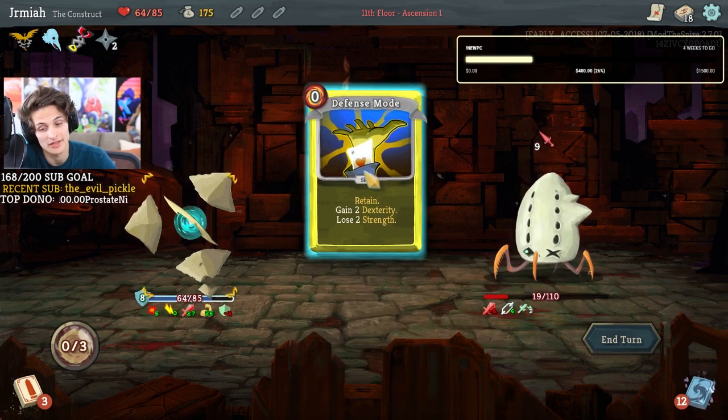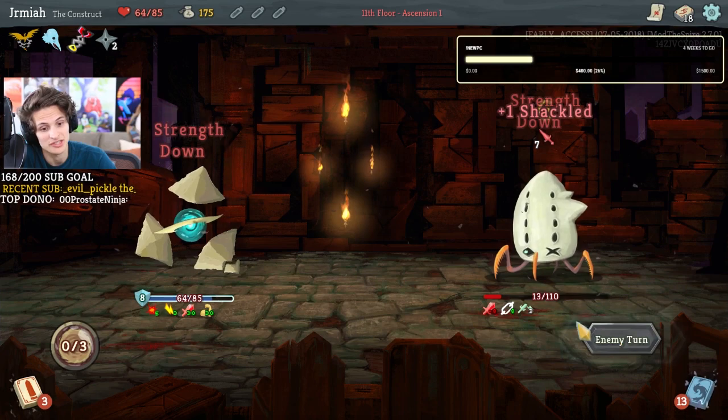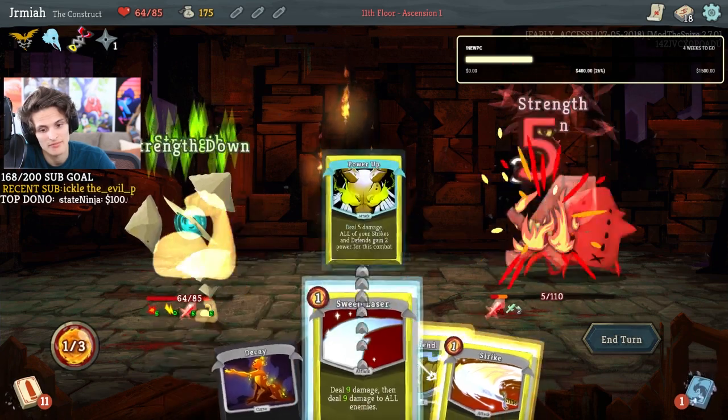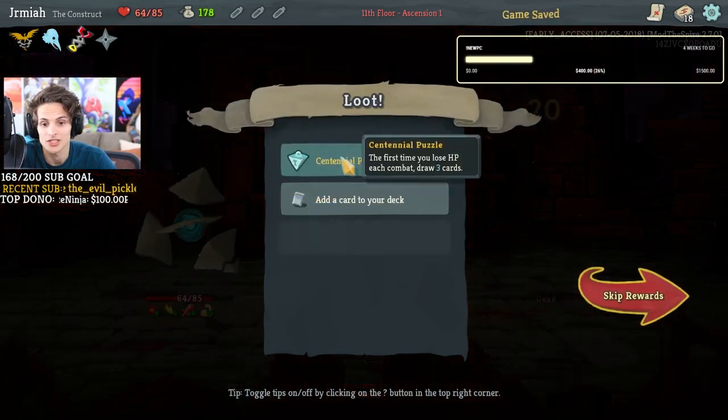I can lose strength if I do this — I make them lose strength because of the zapper. So I'm actually taking no damage. Zapper's insane! Power up, sweeping laser — yeah, this deck is officially out of control.